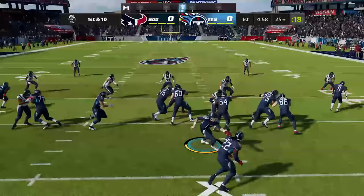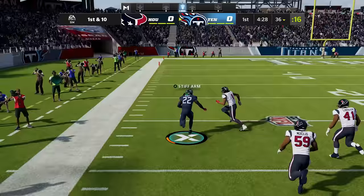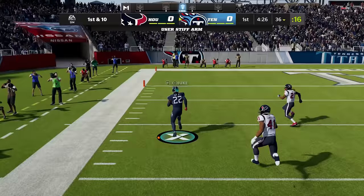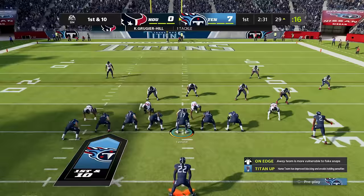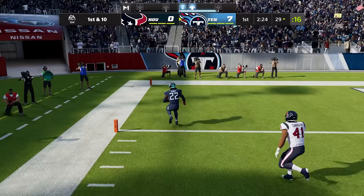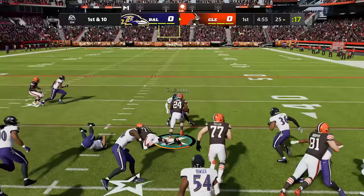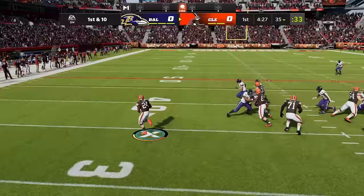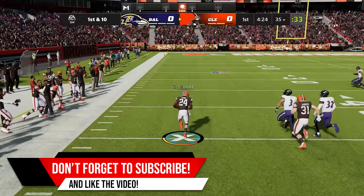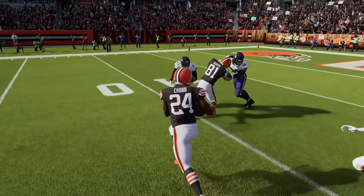Derrick Henry's X-Factor is also Freight Train, so just like Zeke he's gonna break more tackles after he gets those three 10 plus yard runs — but the thing with Derrick Henry is he pretty much just has built-in Freight Train anyway. He's gonna run over you no matter what, so now that Freight Train is active, you really better get out of the way. Nick Chubb's X-Factor is Wrecking Ball, which increases his chances of breaking tackles while using either the truck or the stiff arm. To get him into the zone he needs three rushes of 10 plus yards. Now he's in the zone — bodies are bouncing off him. He can truck, he can stiff arm, but you're not bringing down a wrecking ball.